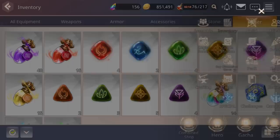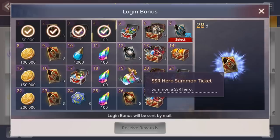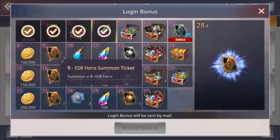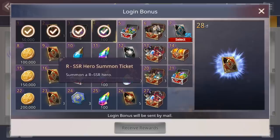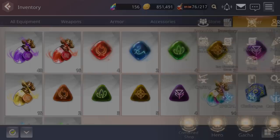Then we have the login bonus. This shows the 28-day calendar of rewards you can get. This time around we get a free SSR Hero Summon Ticket on day 28, which is really cool. Every second day of the week we're getting a free ART SSR Hero Summon Ticket — three of them — so that's 12 total just for this 28-day login. Pretty cool.